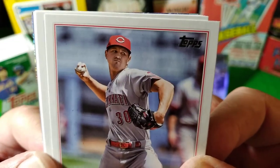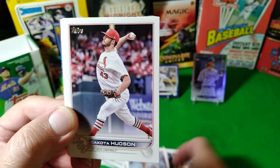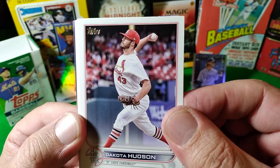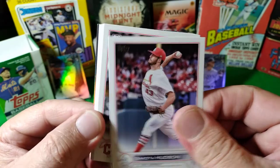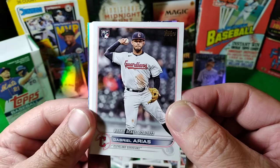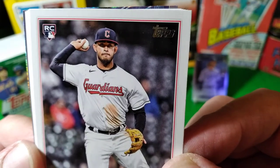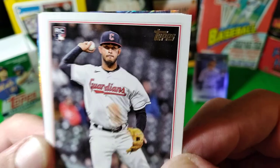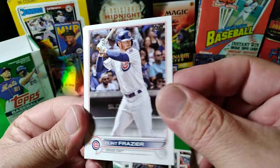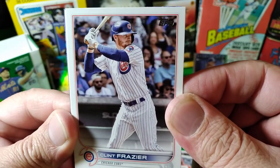Look at the little puffer face — no baseball mustache, but again the broken wrist. Dakota Hudson — that's a cool baseball name, Dakota. We got Mr. Arias, who's a rookie debut for the Guardians. He's a Guardian. You need just a little bit more practice on your mustache. Oh, we got our Cubby — my favorite in the whole wide world, the greatest team in the universe — Clint Frazier for the Cubbies.